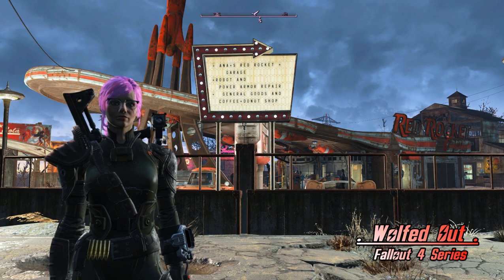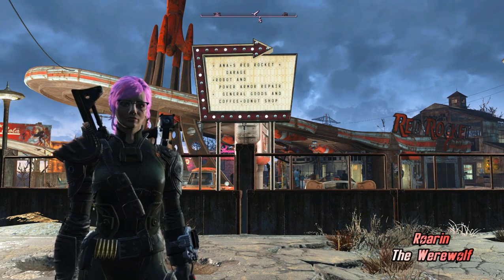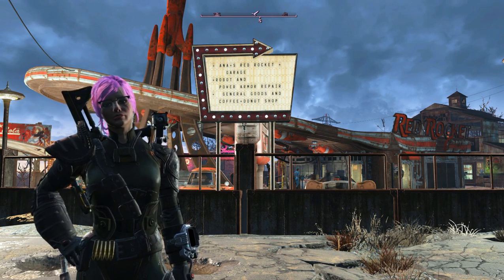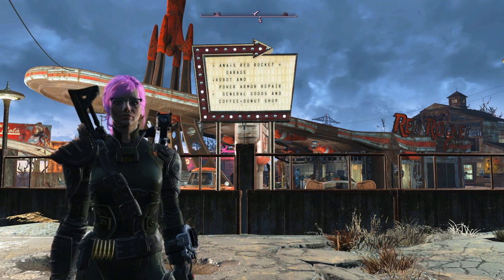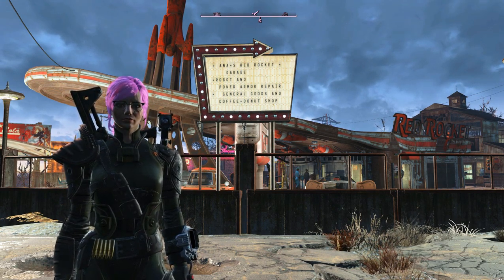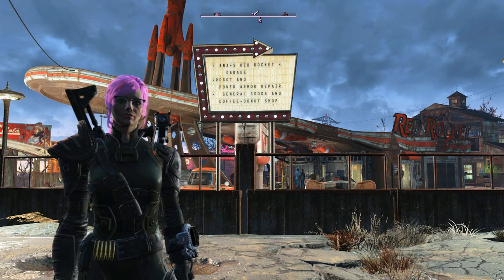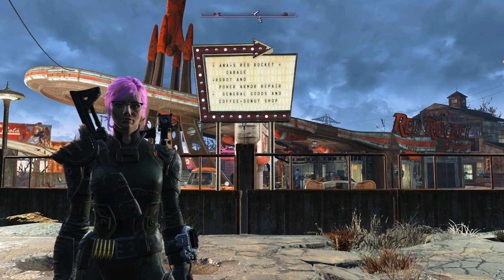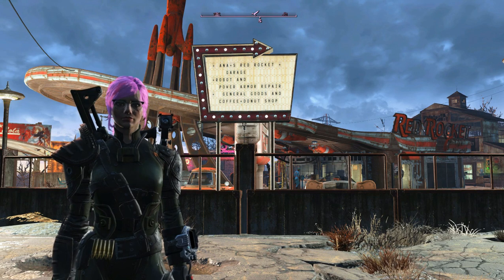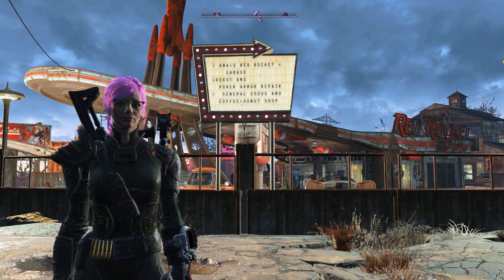Hey guys, welcome back to my Wolfed Out Fallout 4 Settlement Builder series. I am Roarin the Werewolf and I'm going to take you through the final installment of my Anna's Red Rocket Garage rebuild. I started a new gameplay save just to test it out and update the game. I didn't go into extreme detail on certain things — I just wanted to get it done so I can move on to Abernathy Farm, which is going to be quite a task trying to remake that settlement into something lore-friendly but also astounding.